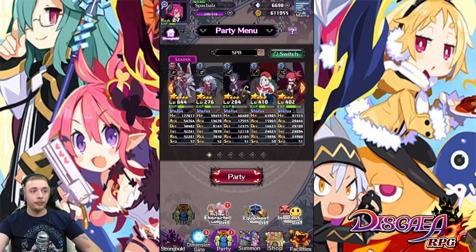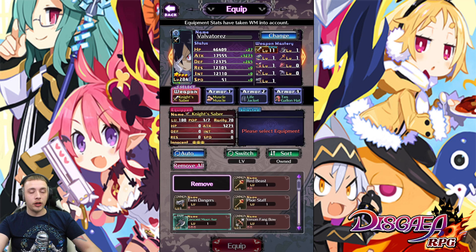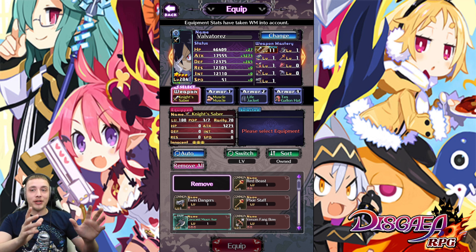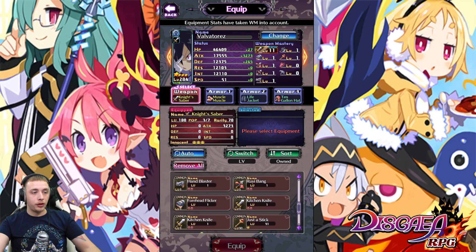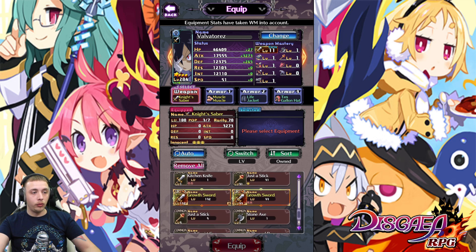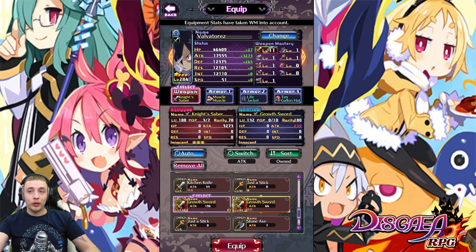I learned that the hard way — I leveled this gear up to level 132 and it's only rank 3, so it's never going to give me stats anywhere near my rank 13 or 12 gear. Let me show you: Val has the Night Saber sword, rank 13, legendary, bought from the shop — it's giving 3,273 attack. But our first starter sword, leveled to 132, is only giving 239 attack. That's a massive difference and it all comes down to rank.